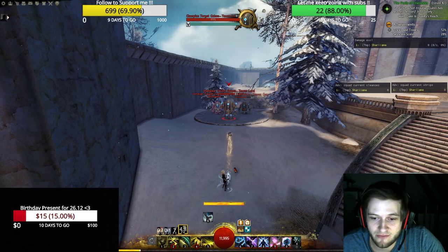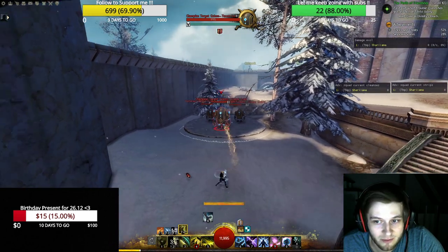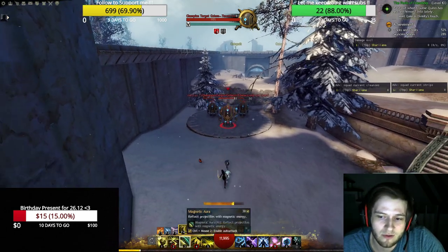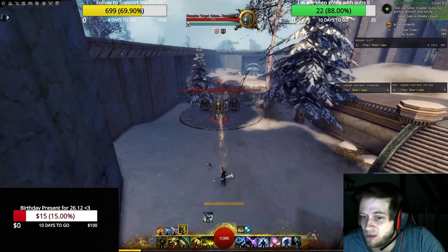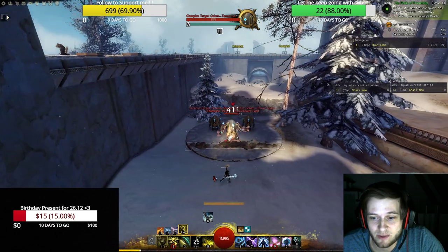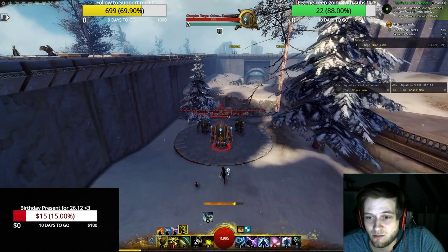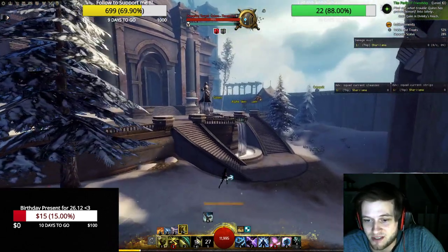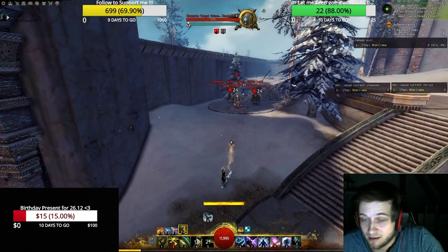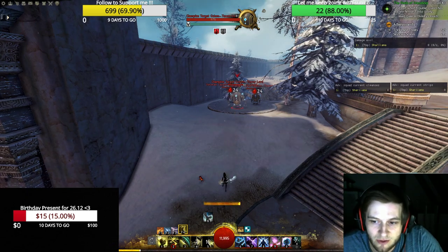Then we go for F4 — Earth. Earth can be used in several ways: you can cripple and bleed people, you have no damage but cripple is very annoying. Then you have Magnetic Aura which can reflect projectiles. We have a line that enemies cannot go through — like a guardian line — so you can stop enemies from pushing through when they don't have stability. And you have a shockwave that gives immobilize on enemies. So you have a lot of CC: crippling, blocking movement, and immobilizing. You are not only a pure healer, you also have utility support in terms of CC.